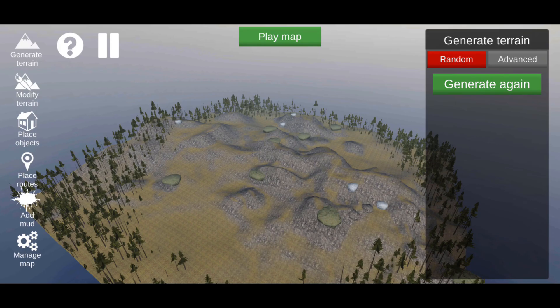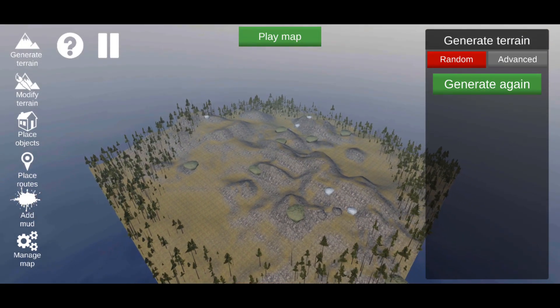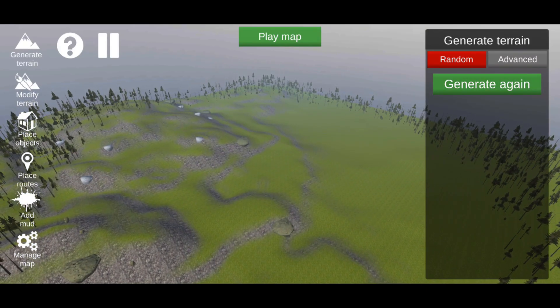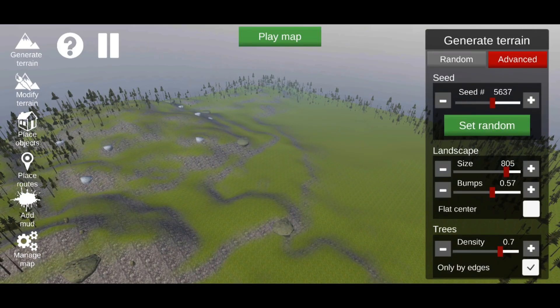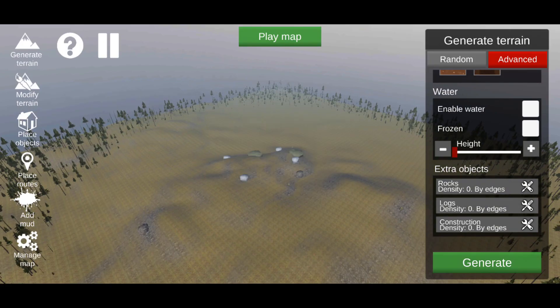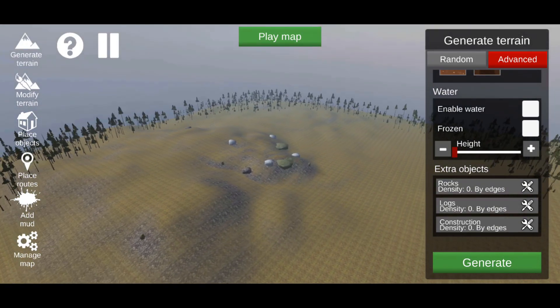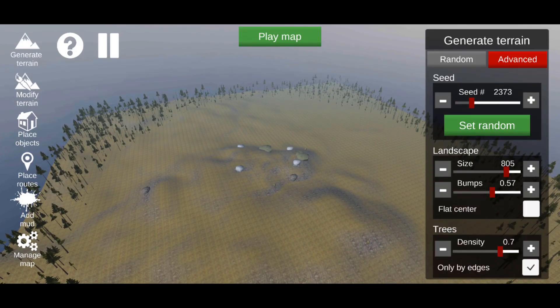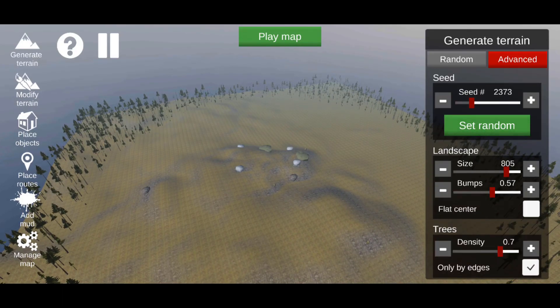On the right side of the screen there is Generate. Under Random you can press that and generate a bunch of random maps. You can go to Advanced and there is Seed — changing the seed number changes the way the map layout looks. We're going to change it to 2373, hit Generate, and there you go — it's going to be a different layout on the ground.